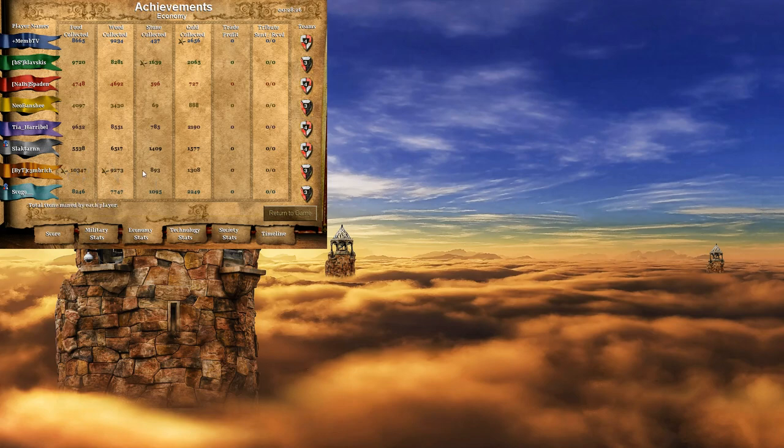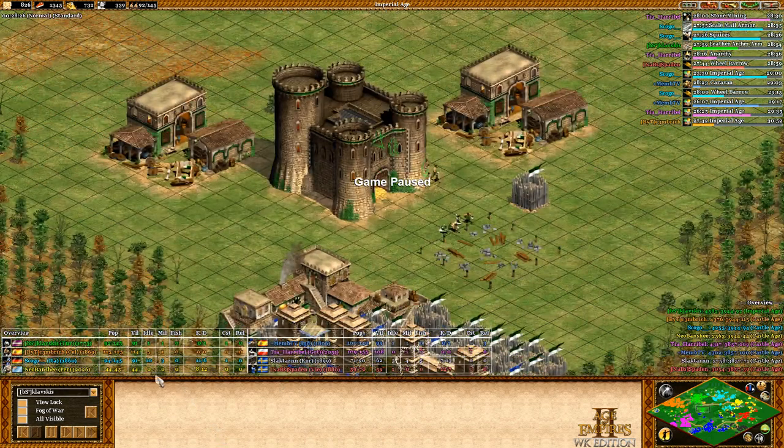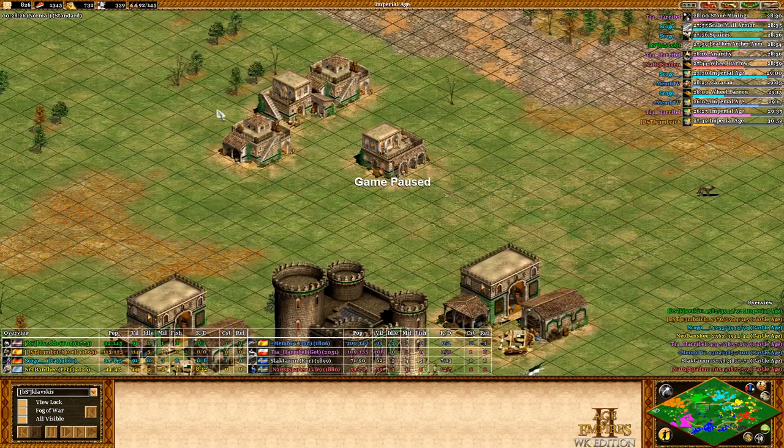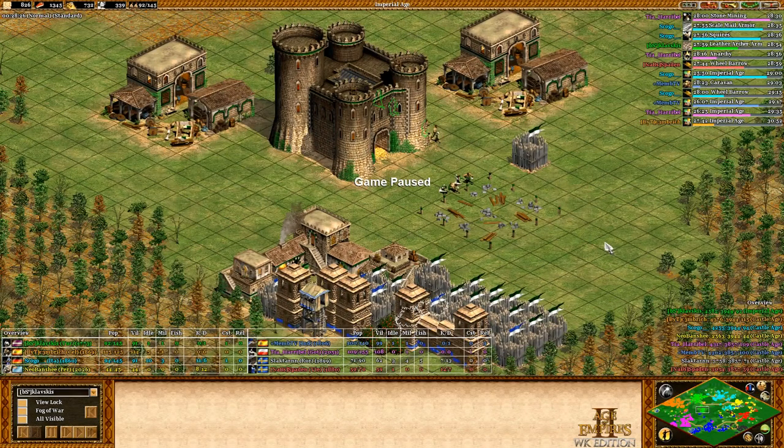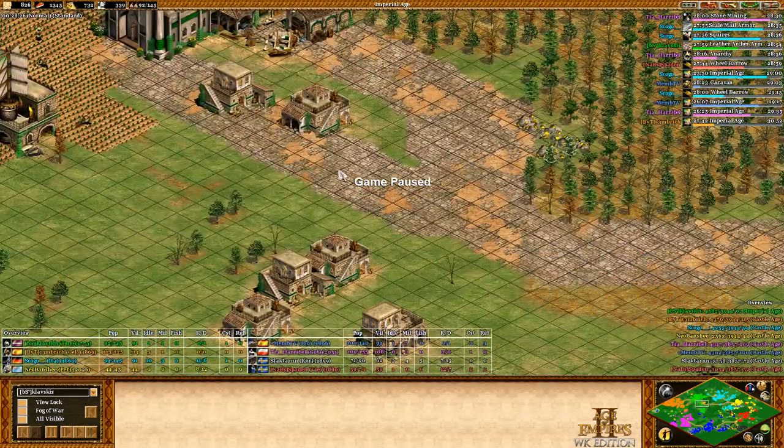At 28:26 we click up. Looking at economy stats: the Celt guy is about 600 resources ahead here, 1k ahead here, but 800 behind and 700 behind on other resources — so roughly 1.5k ahead in two categories but about 1.5k behind in others. Basically he's maybe 150-200 resources ahead of me total, which is nothing — like building two or three extra farms. He's not really ahead in economy even though he has almost 20 more villagers.